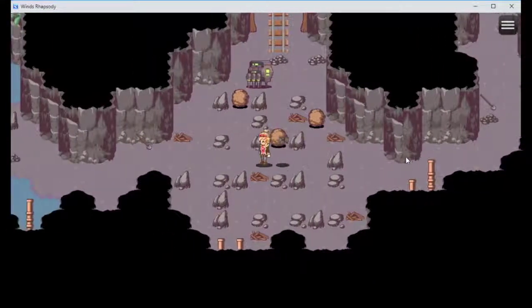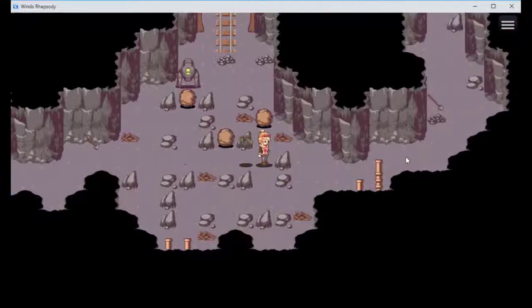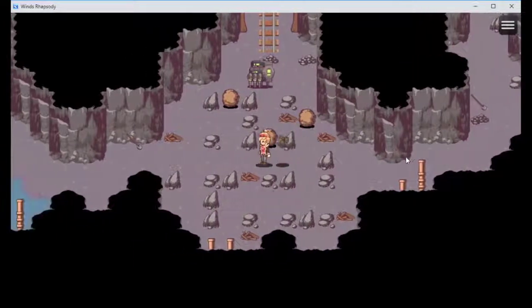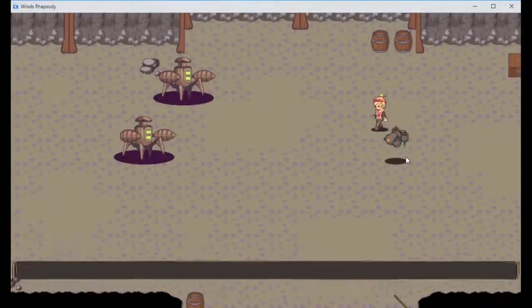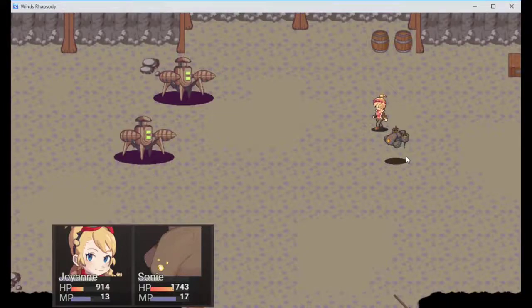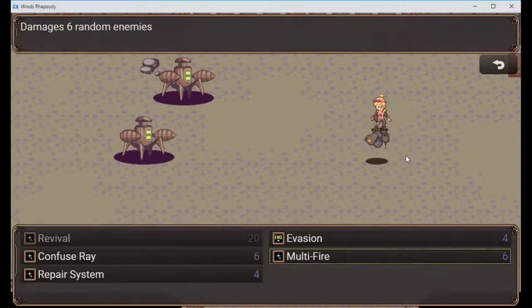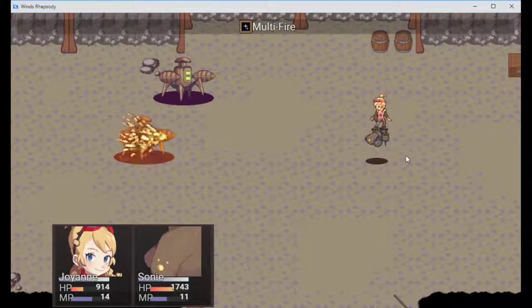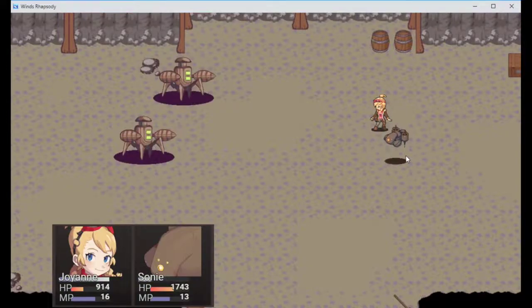Get out of my way nerd! Oh my god, he's blocking it - get out of the way. That dude's a dick. I might kill you out of principle - god dang it. Pat pat pat - well that didn't do barely any damage. Oh that's so good.